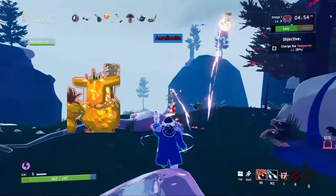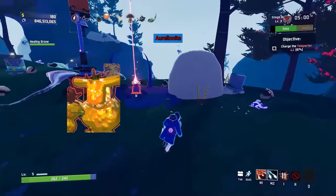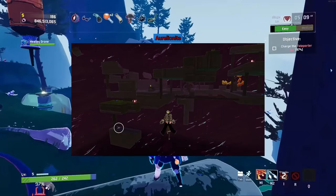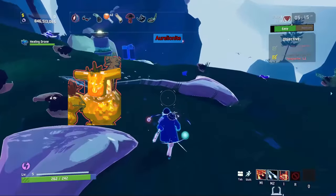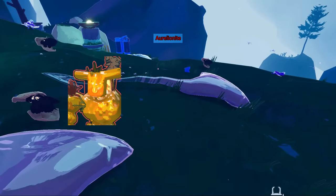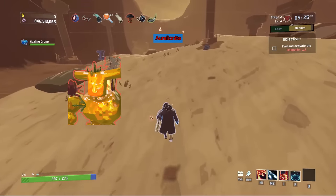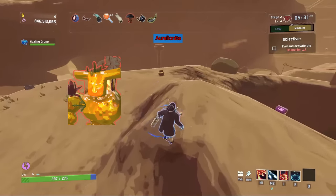Here's where the overarching lore of Risk of Rain 2 starts getting explained. Beings on the planet were created by Mithrix and Providence using four compounds — soul, blood, design, and mass — and crafted inside of the Bulwark's Ambry, the place where you get all your artifacts. The important one is soul, because Aurelionite was a construct created by Providence using too much soul, giving it power that could rival both Mithrix and Providence. This created an imbalance in the ratios, as Mithrix puts it in the Halcyon Seed logbook, leading to Aurelionite being sealed away in the hidden realm called the Gilded Coast, with Mithrix put in charge of creating new constructs to prevent this from happening again.